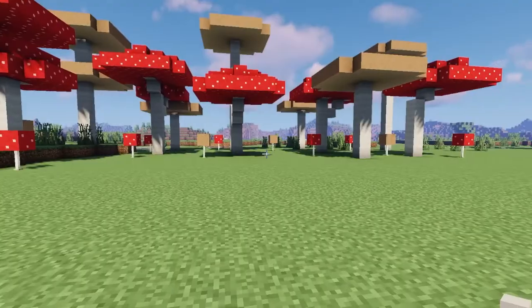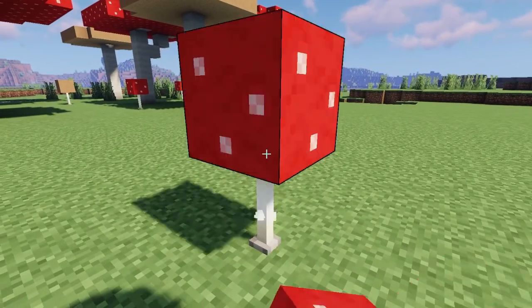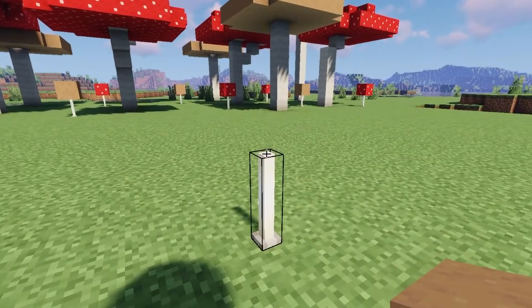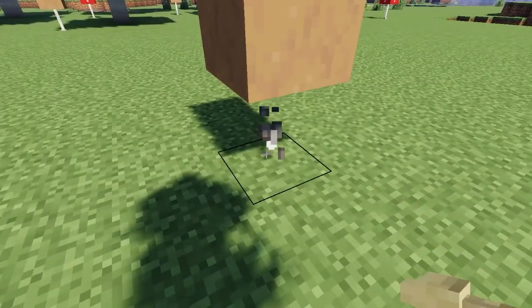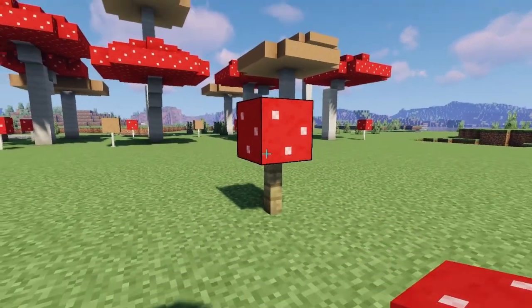This trick is really cute and really simple — you just take an end rod and a mushroom, that's it. You can also use a brown mushroom, and if you don't have end rods in your world you can use a birch fence. This is what the red mushroom looks like with the birch fence.